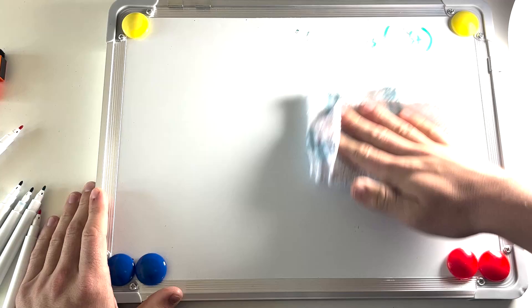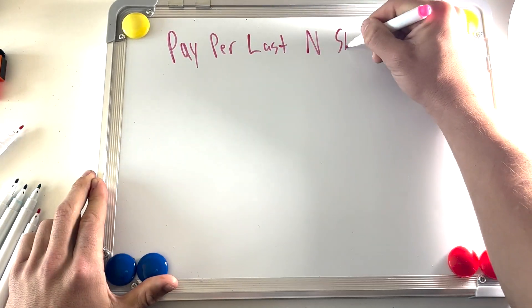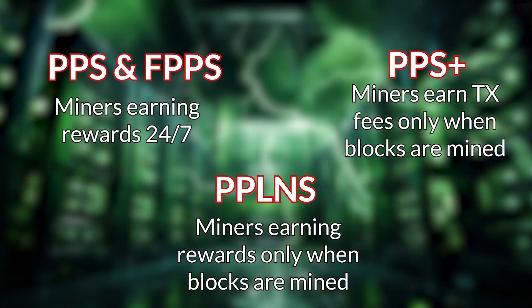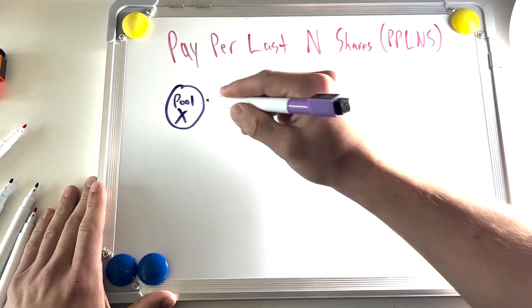Finally, we have Pay Per Last In Shares, or PPLNS. This operates similarly to Pay Per Share Plus in that contributing miners are only paid out when the pool actually mines blocks. Each PPLNS pool operates within a specified window of blocks, and the mining rewards are distributed based on the amount of hash rate shares a miner contributed during that window.